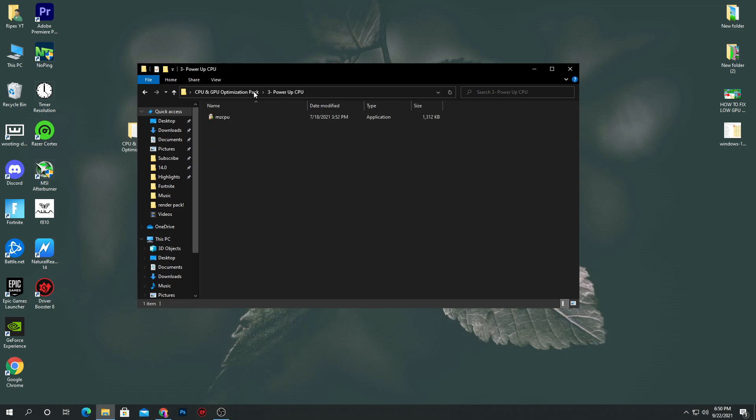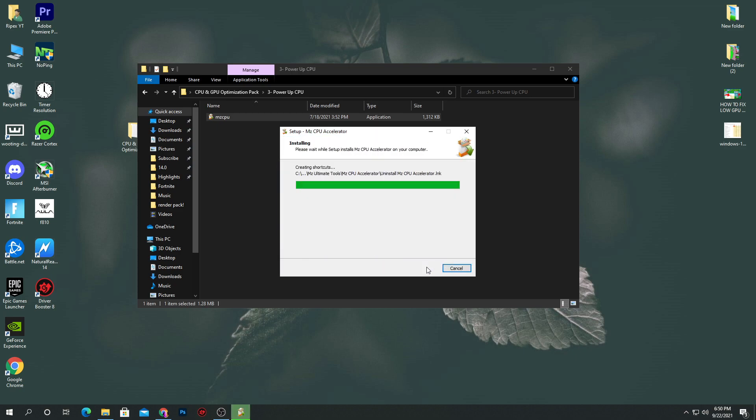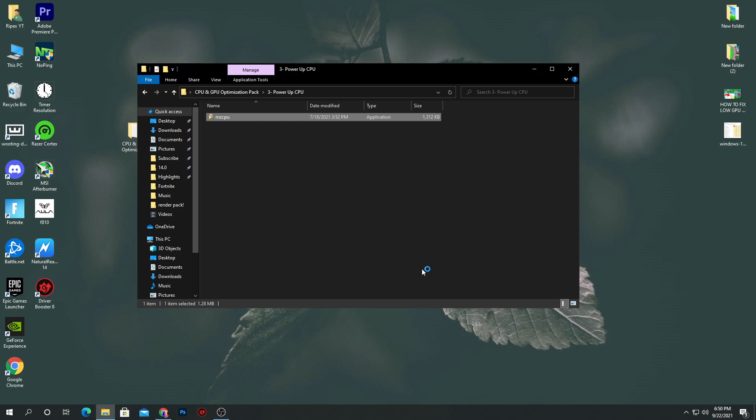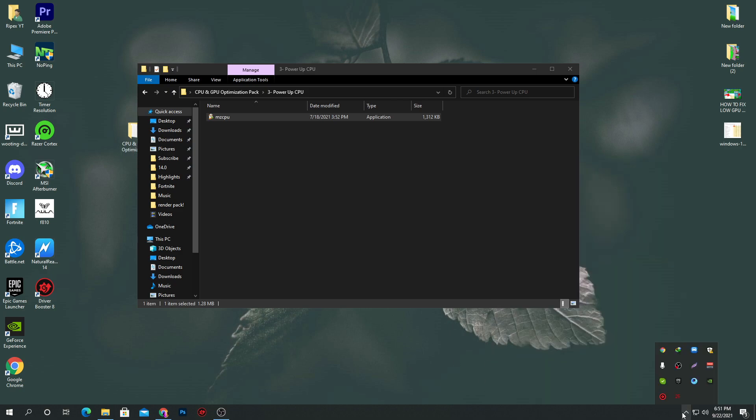In the power up CPU folder, here is the MZ CPU Accelerator software. Double-click, click yes, and install the software. Just click next, next, and then click finish. Here is the interface of MZ CPU Accelerator. You can see the acceleration is currently disabled, so we need to enable it. Simply click the activate button and this will optimize your PC and activate the MZ CPU Accelerator. It is now activated. Minimize the software — it will keep running in the background, even when you restart your PC, which is safe and best for you.